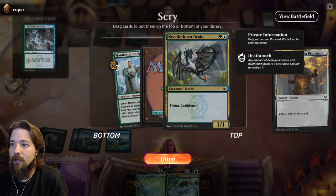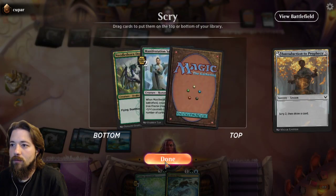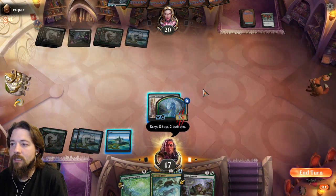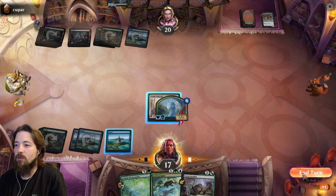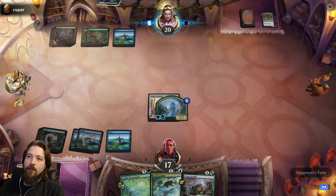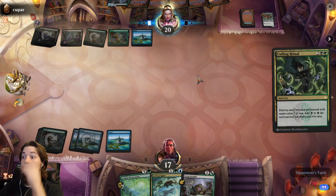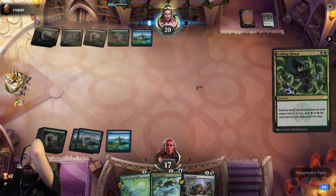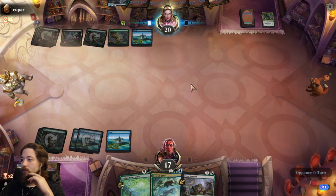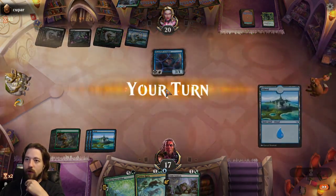Manifestation Stage is a little late; Needle Thorn Drake is also a little late. The Manifestation Stage could have synergized with Golden Ratio pretty well, but let's see — one tooth. Darn, Coiling Oracle, good card. Would have made a 4/4.